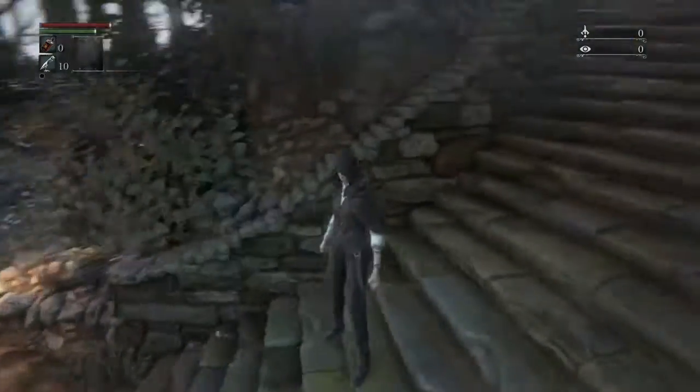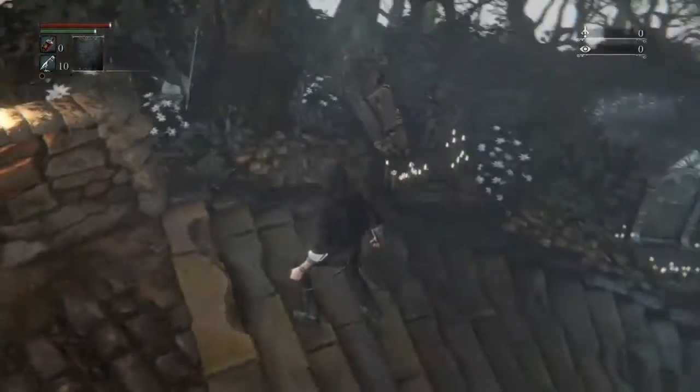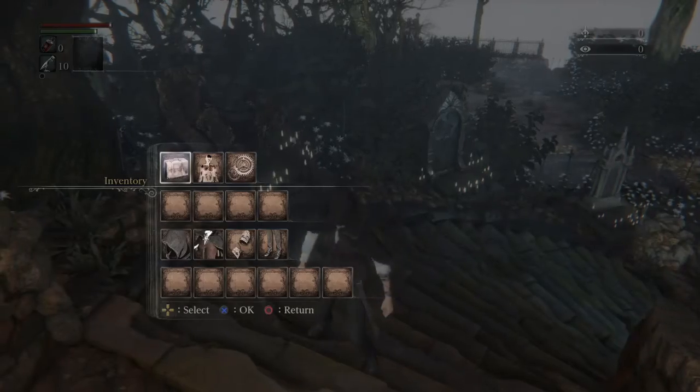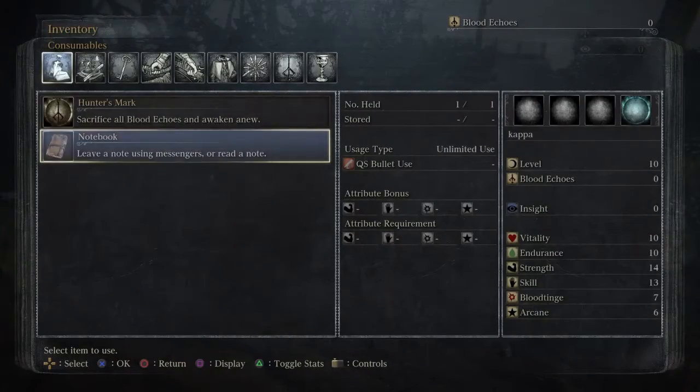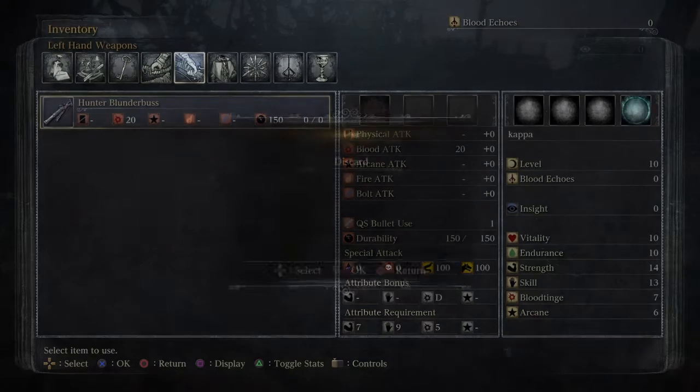So here we are, we're gonna play Bloodborne and I've just been having a quick look around getting the controls right. I've picked up two items here which you can see in the inventory. I've got a hunter's mark, a notebook, and there's also some items I've picked up here like the hunter's axe and the blunderbuss.